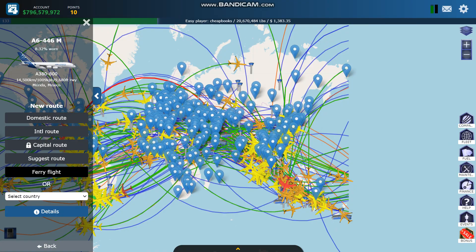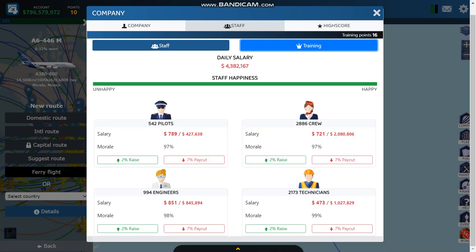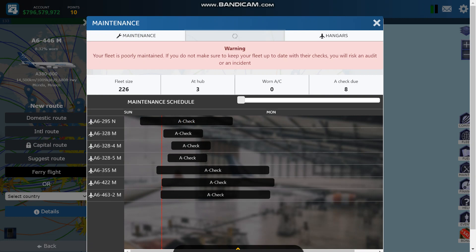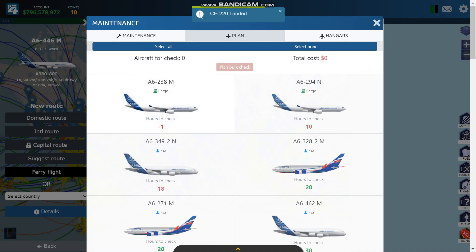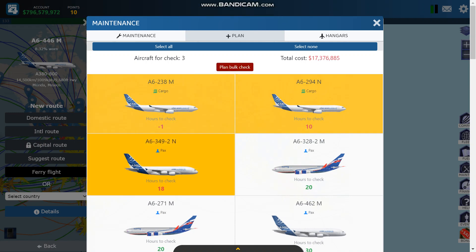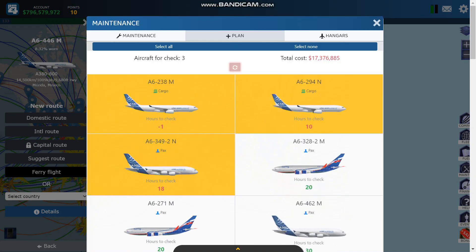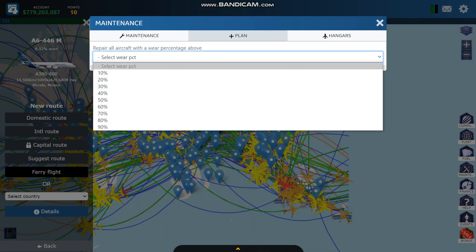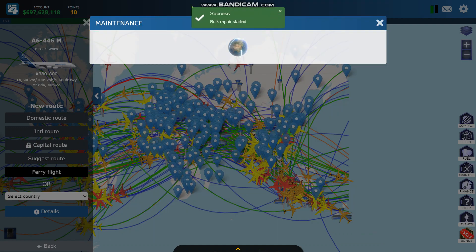And so you have your staff, which is right here. You can train staff. You have maintenance for the aircraft. I use the bulk system — you click on this and do your repairs for any planes that are due because it's done on a schedule. Or you can do repairs based on how much wear the aircraft has. In this case, all these vehicles are going to need repairs, so I'm going to do it in bulk. It's a lot easier. It's expensive.